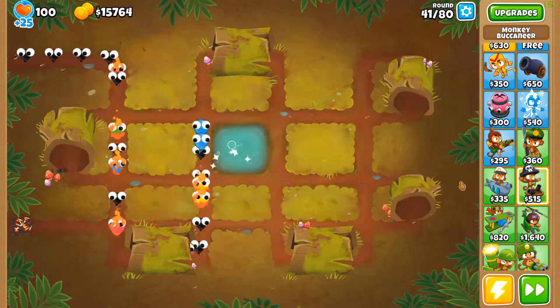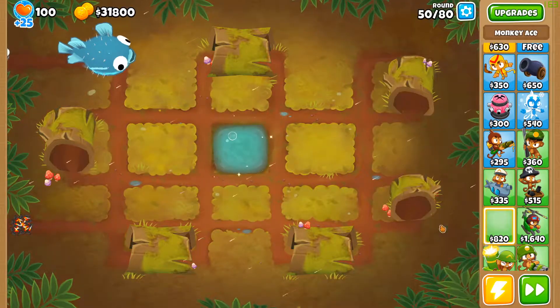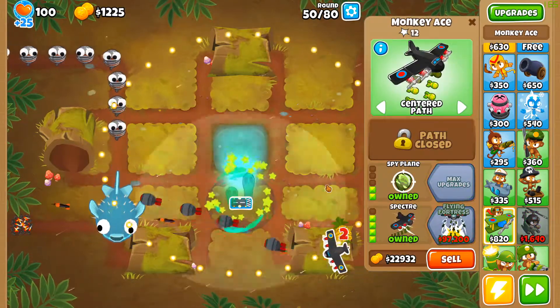Sell the monkey pirate first, then buy a 402 sub which will last until round 49. After that, sell it and place down a 024 monkey ace.